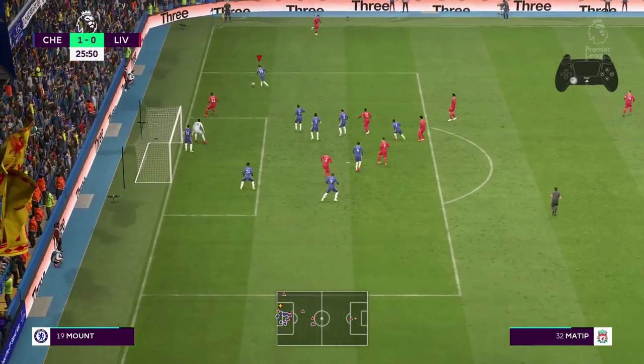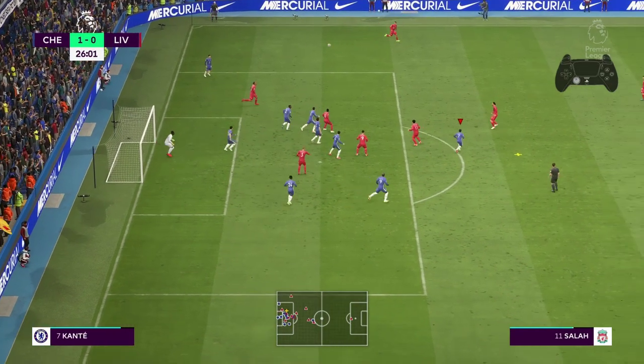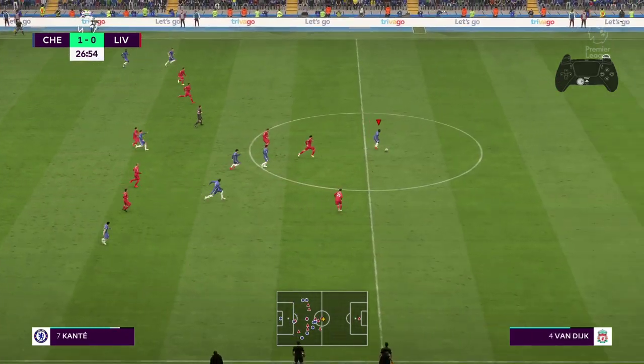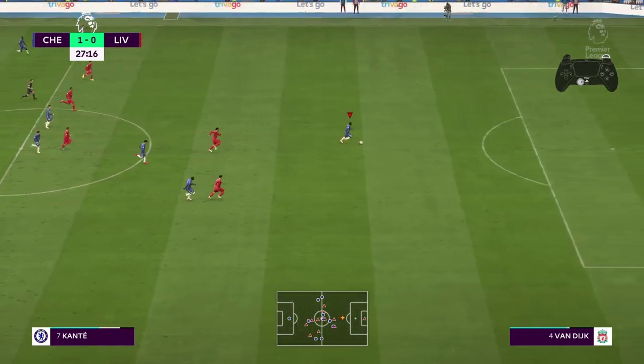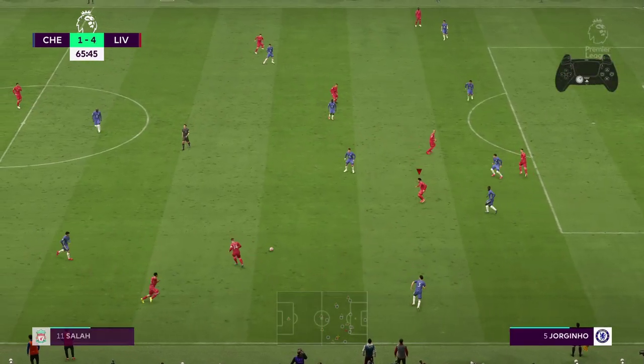Next, we've got the technical clearances. You can perform a technical clearance by pressing and holding R1 or RB and pushing the shot button. A new mechanic that always tries to kick the ball forward and as far as possible from the area. The kick direction is always to the upfield, no matter in which direction you hold the left analog. Technical clearances can be very useful when you are in possession of the ball close to your box and you want to get the ball away, or you just want to rush a pass forward to your striker and you do not have the time to move the left stick towards that striker.